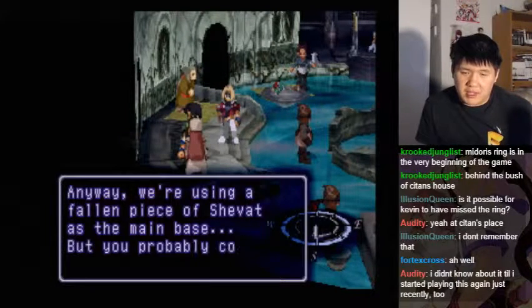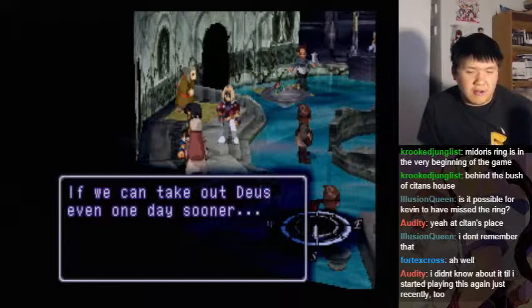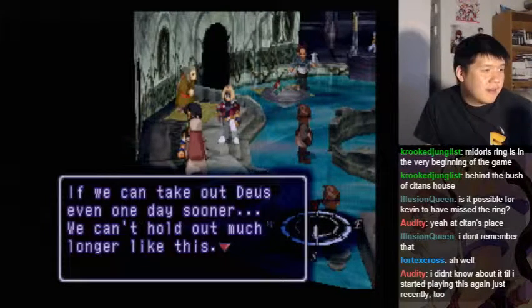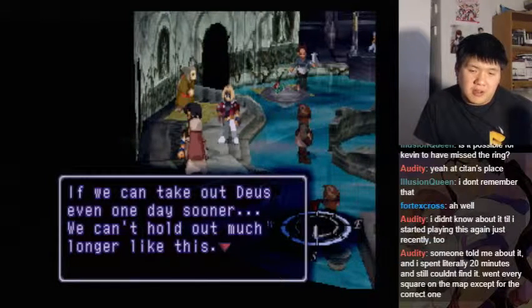Though this space is the last refuge for humans, as you can no doubt see, we have almost no supplies. Anyway, we're using a fallen piece of Shavat as the main base. We can take out Deus even one day sooner — we can't hold out much longer like this.